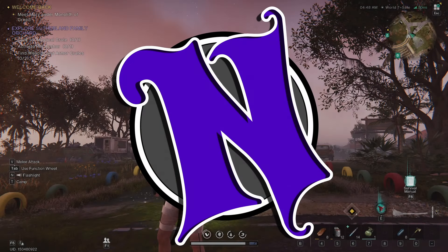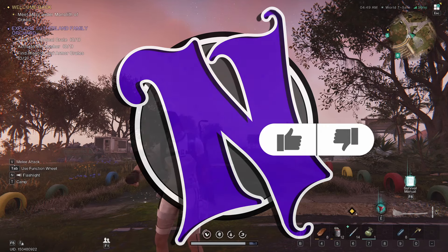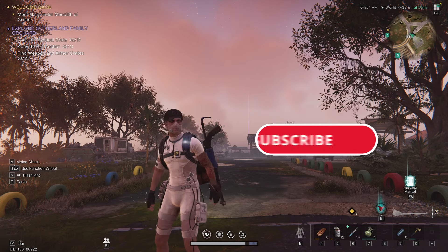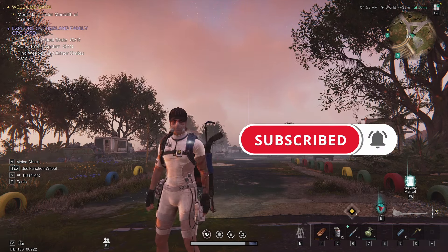Hey folks, Naz here, back in Once Human. We're going to be exploring the Sutherland Family Orchard. I'm going to show you where the mystical crate is, the weapon and armor crates that you need to complete the Explore Sutherland Family Orchard.